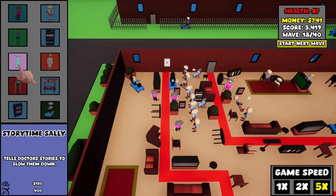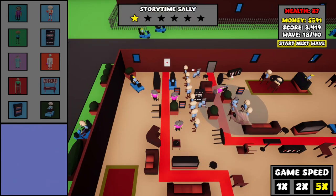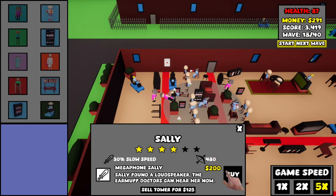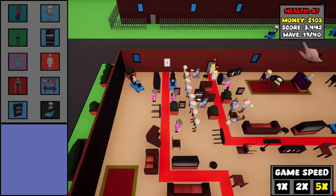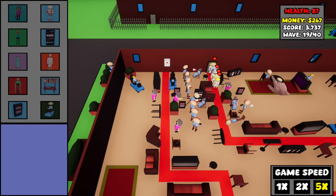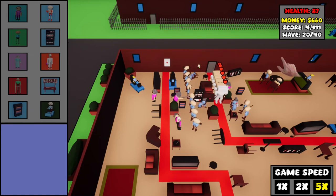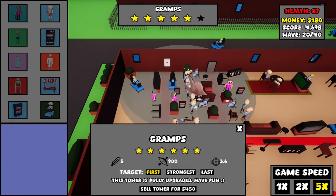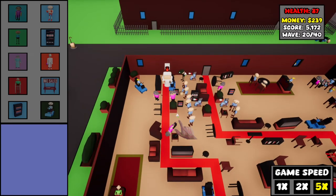One got through and I don't like that. Another storytime Sally — you are going right about there, and being upgraded as far as I can push you, which is to five stars. I can finally upgrade you to five stars — if my mouse would cooperate. Look at them getting slowed. I guess the storytime Sallys are doing their job now. I think we hit the boss wave.